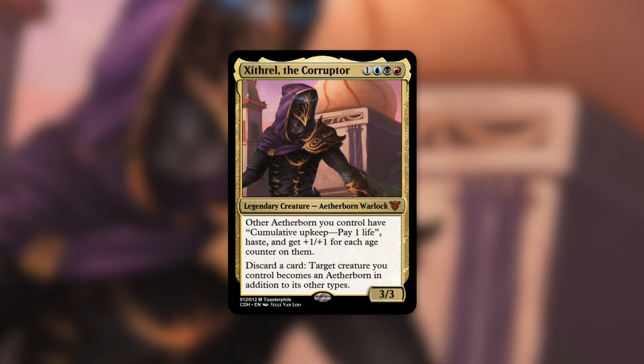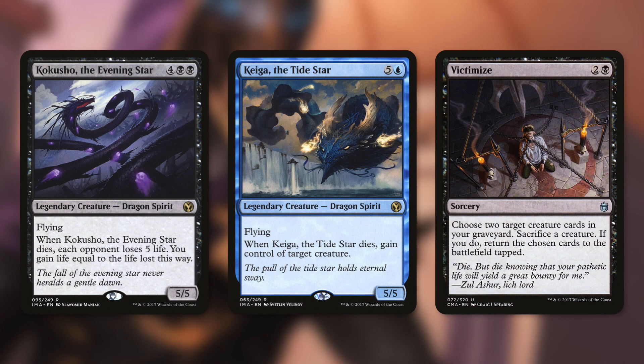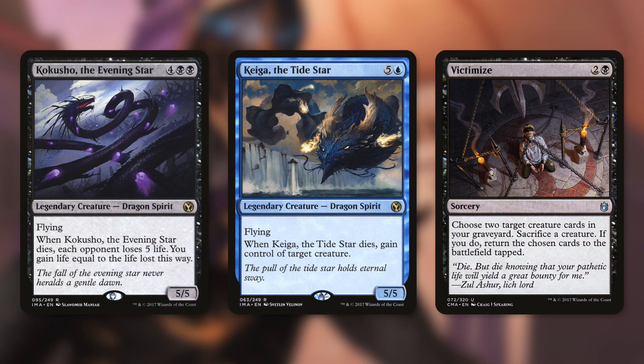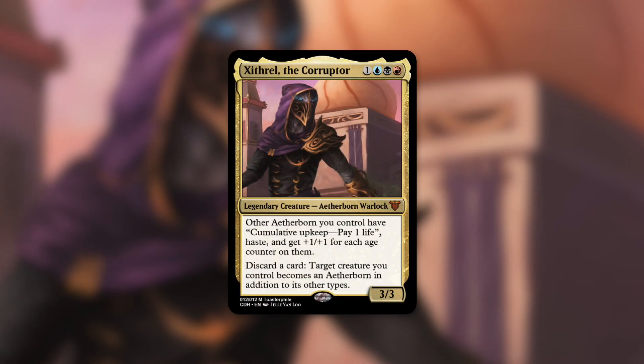In my opinion, the Revanarchist made a really interesting and unique commander with Zithril. It has that nice push and pull — a benefit that comes with a cost. You can essentially give any creature haste and let it grow bigger, but there is that life cost. You can also benefit from creatures you want to sacrifice. Death triggers like Kakusho and Kaiga can be huge: when Kakusho dies, each opponent loses five life and you gain that life; when Kaiga dies, you gain control of target creature. A reanimation spell like Victimize is perfect here — return two creature cards from your graveyard by sacrificing one, which can even trigger those death triggers. Overall, Zithril is a great commander with a satisfying benefit-and-cost dynamic.